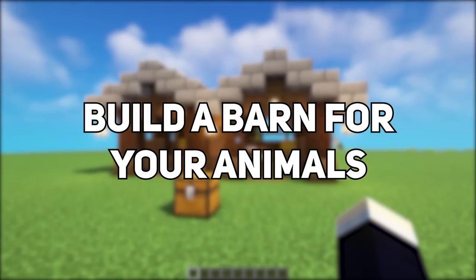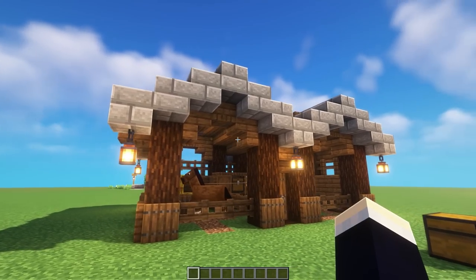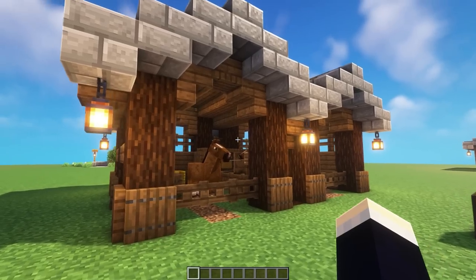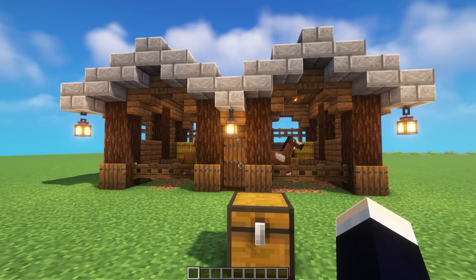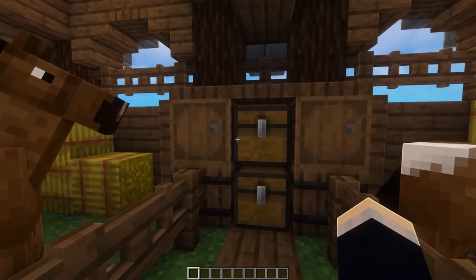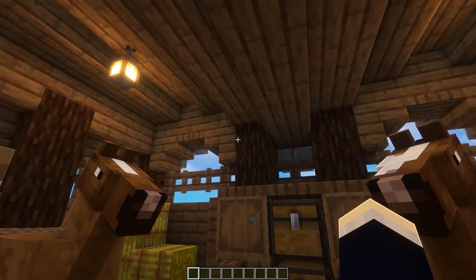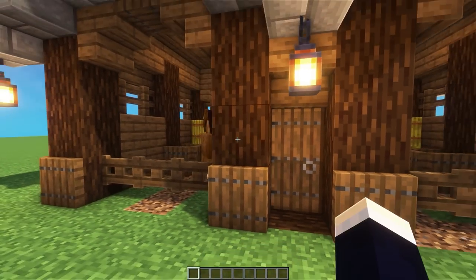Why not build a barn for your animals instead of just having them in a pen out in the open? Give them a nice little home to live in. This one is more of a horse stable, but it's the same kind of idea — just create a nice little build to house your horses, pigs, cows, or whatever you've got, maybe all of the above. It's also a nice place to store things you need for them, like wheat to breed them, or once you've slaughtered them, you can store their meat here and even add smokers along the roof to cook up all the meat in one place.